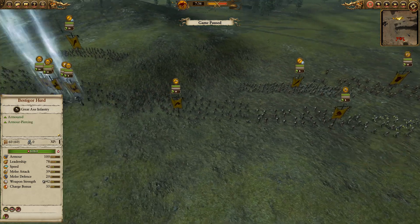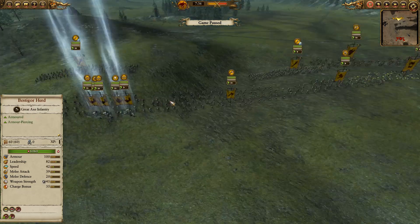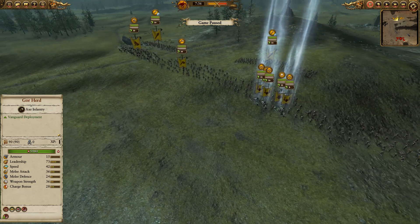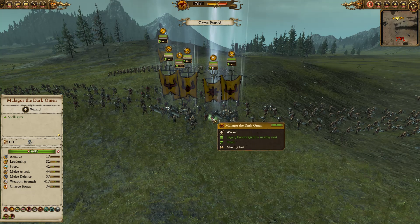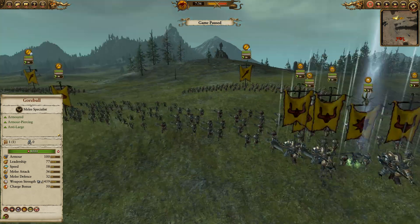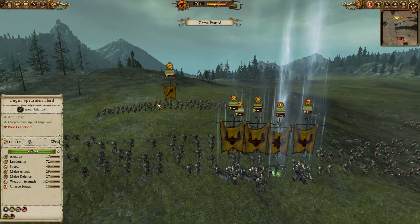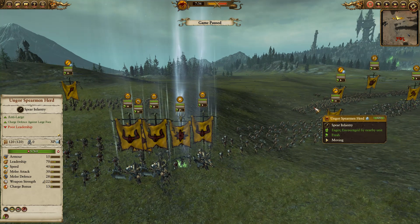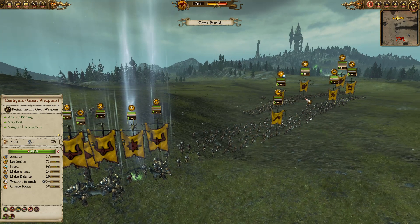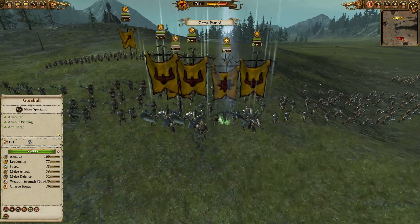In the front you can see I have three Bestigor units mixed in with two Gore Herds, trying to power down any of the low armor peasants that the Bretonnians like to field — they like to field a lot of peasants and just blob them up. And then in the back I have three Ungor Spearmen herds, chevron'd up quite high for extra leadership, just to help fend off any rear charging cavalry that might have gotten around my Cyntagors while they're doing their good work.